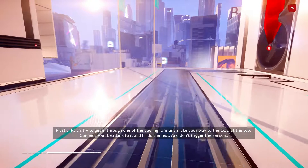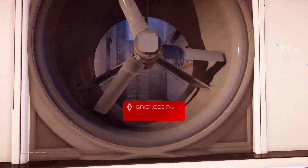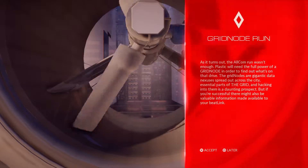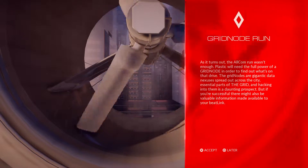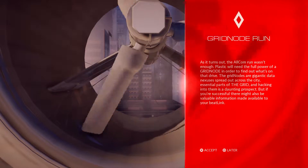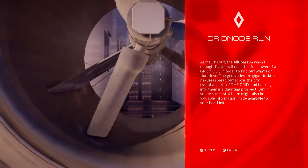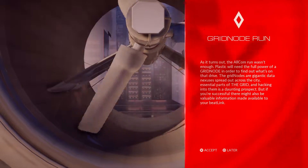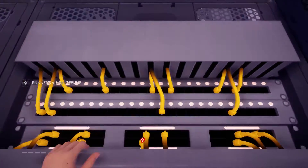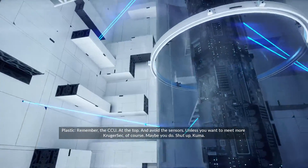In-game audio: Try to get in through one of the cooling fans and make your way to the CCU at the top. Connect your beat load to it and I'll do the rest — and don't trigger the sensors. CCU means Central Command Unit. Grid Node Run: the Alcom run wasn't enough; Plastic needs the full power of a grid node to find out what's on that drive. Grid nodes are gigantic data nexuses spread across the city, essential parts of the Grid. Let's do this — reach and subvert the CCU at the top. We can climb these computer parts here.